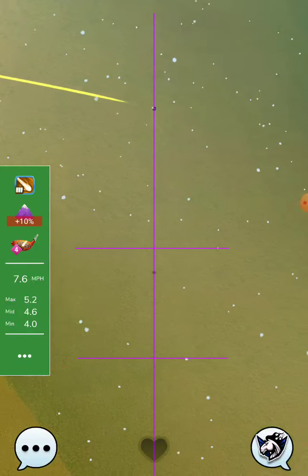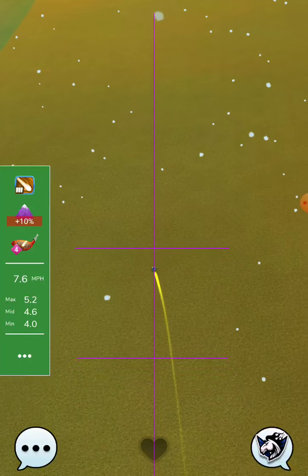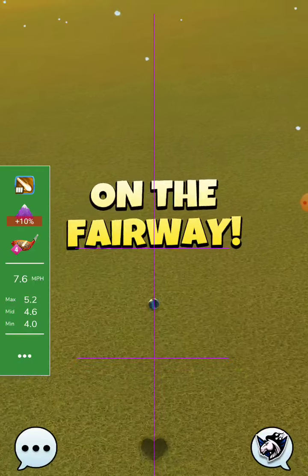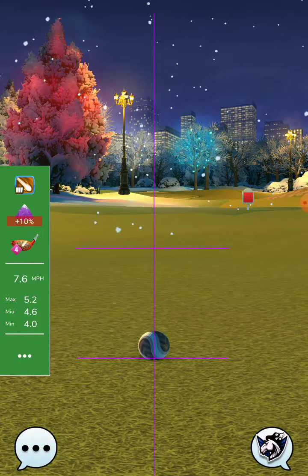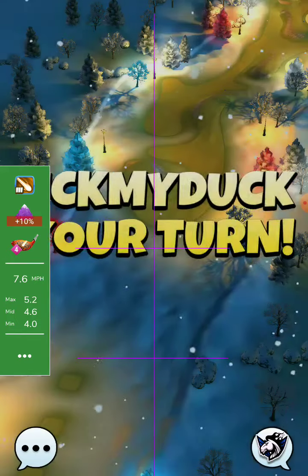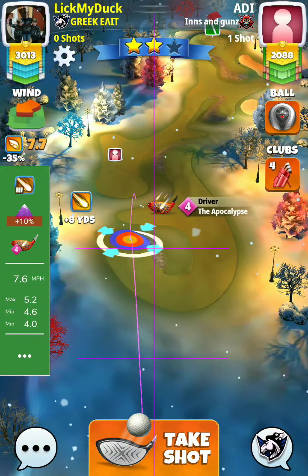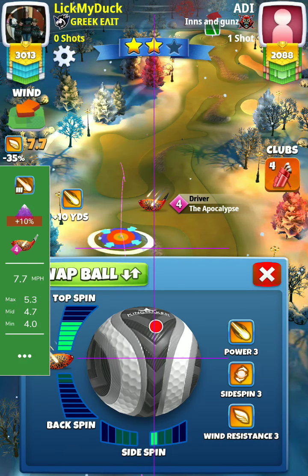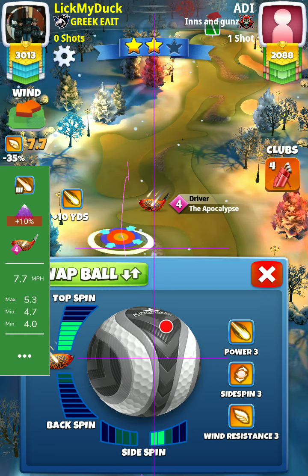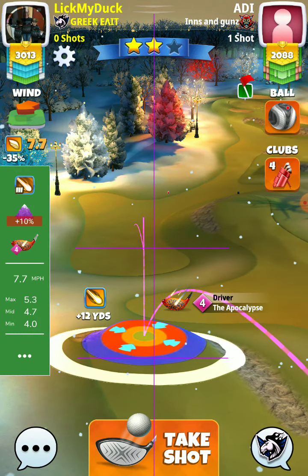Max plus 10 will be the adjustments. I have the Cataclysm level 5 for the second shot. 7.7 — not so strong wind, hopefully. Here: two right, max top, 5.8 red ring.